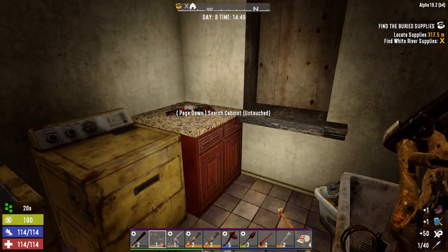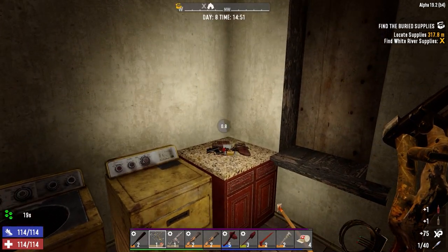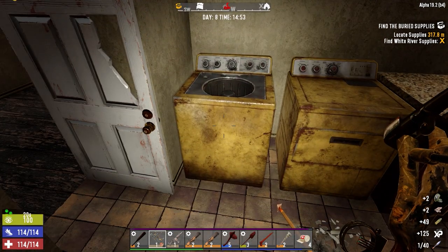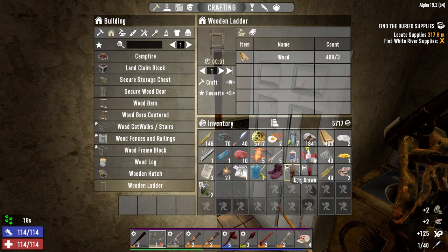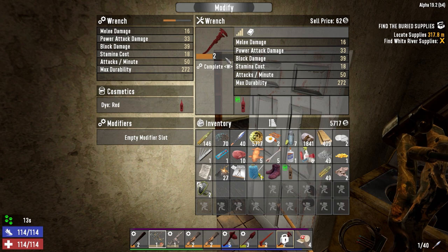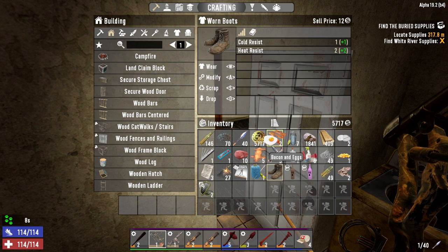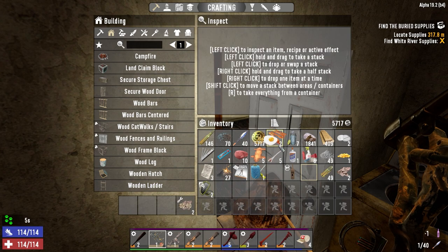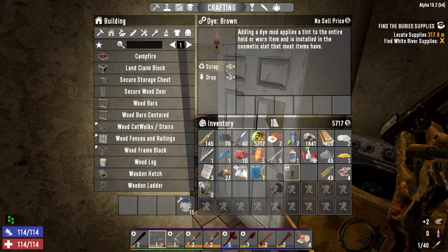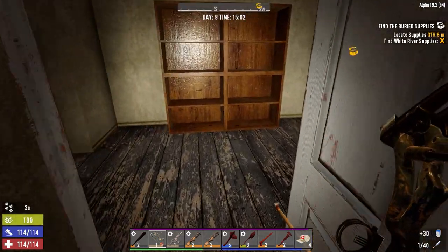Okay, I'll take that. I wonder if we should just start - some ammo, that's nice. We don't have any 9 mil weapons yet though. Let's just start scrapping this stuff. Actually, modify this, take the die out, and we can just scrap that. Scrapping - beautiful. I can probably drop the paper, but I'll do that later. Alright, that goes outside. Now we're going upstairs.